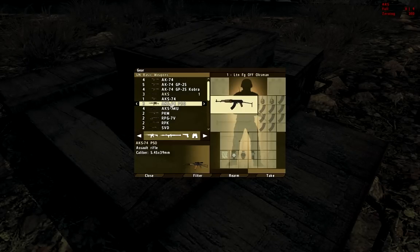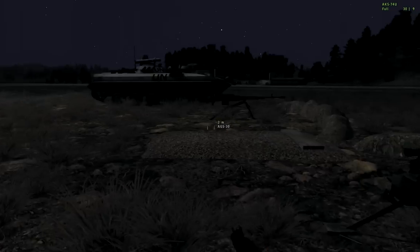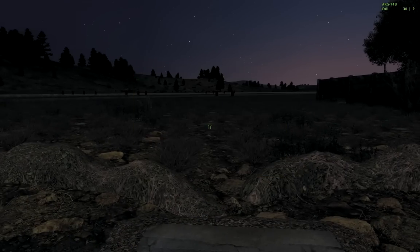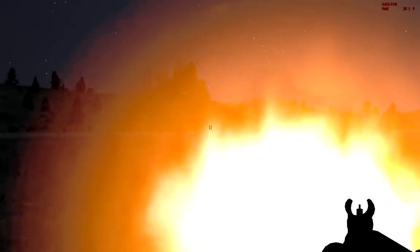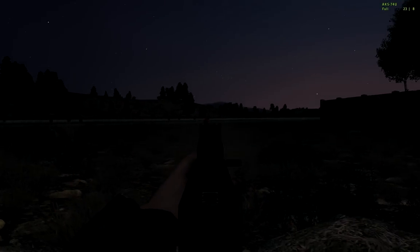The AKS-74 PSU — it's only got a sight on it, a little... you could almost call it an ACOG, but it's kind of longer range than that. The AKS is an assault rifle, but still compact like a submachine gun. The bullets are 5.45x39, so it's definitely not a 9mm or .45 like the SMGs. So it's an assault rifle, compact one indeed. This is mainly used for tank crews and pilots in the game. They don't really use weapons unless they crash and stuff. But it's good for self-defense.